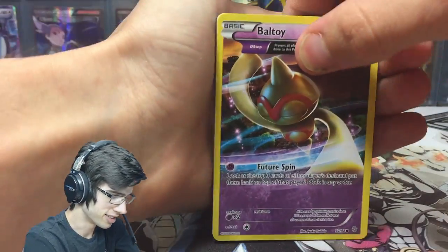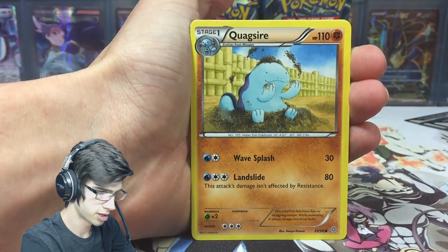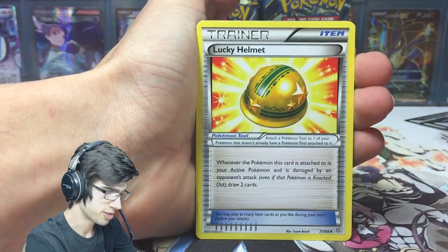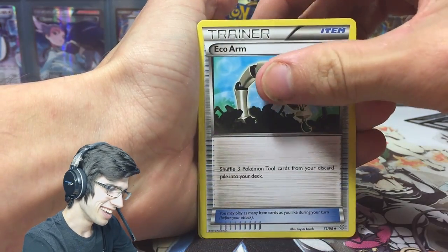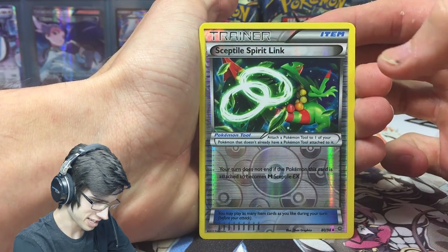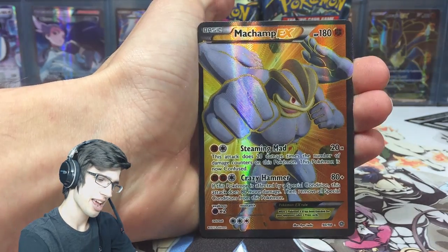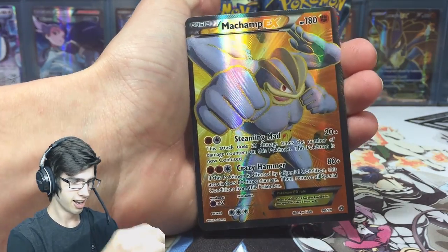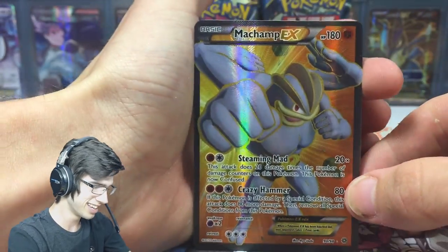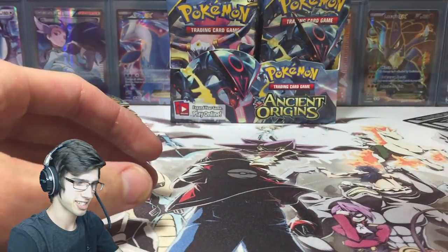Speak of the devil — here we go! The hype is here, all aboard the hype train! We got Ariados, Lucky Helmet, Eco Arm, a Sceptile Spirit Link, and the full art of this pack is... I'm not going to look... Marchamp! John Cena! Look at this face — Marchamp EX full art! Yes, that's another addition to the collection!